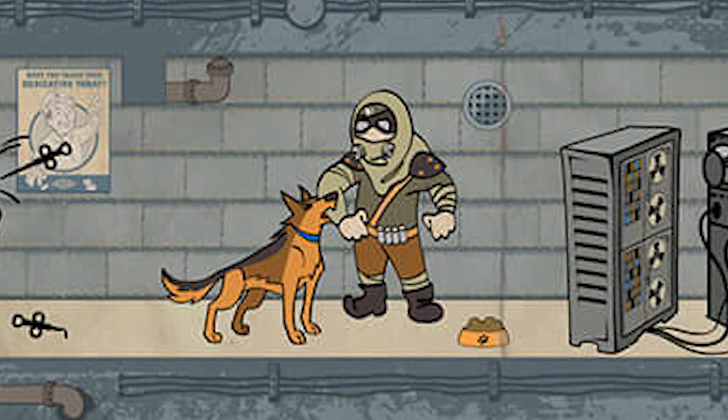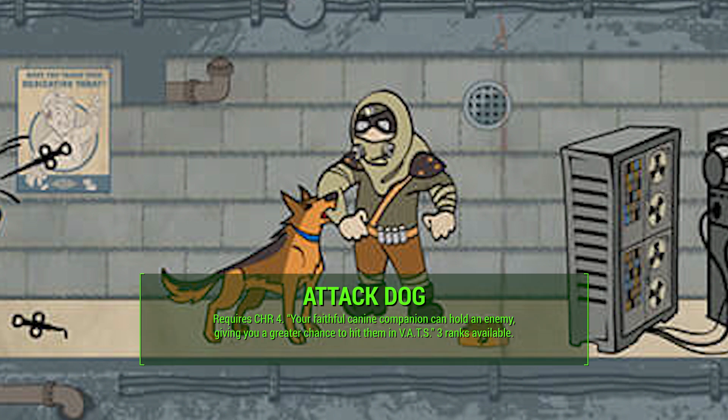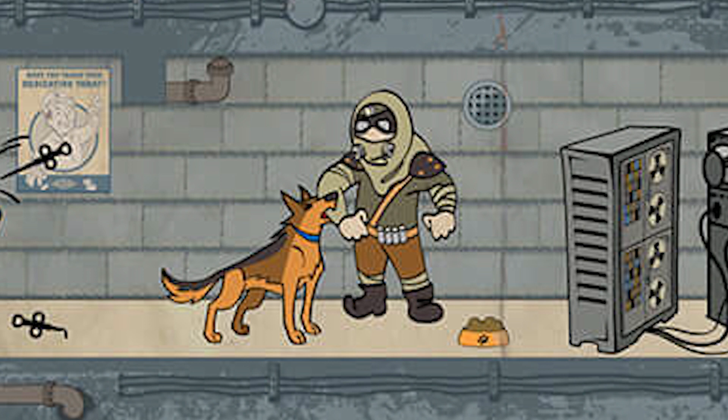The Charisma 4 perk is Attack Dog, and the description is, 'Your faithful canine companion can hold an enemy, giving you a greater chance to hit them in VATS.' We have three ranks for this perk. Dogmeat will go and hold your enemy down, and that'll give you a greater hit chance in VATS — it kind of incorporates Perception into this Charisma perk. My ideas for ranks could be that it increases Dogmeat's damage or his health, or maybe there are more specific commands you can give him with subsequent ranks of Attack Dog.